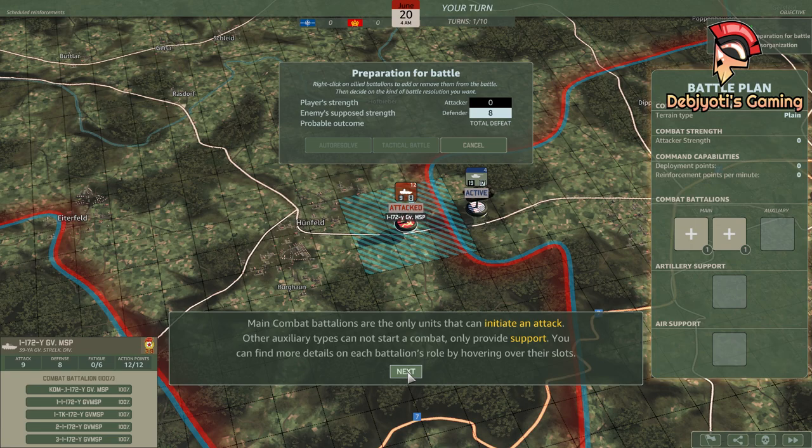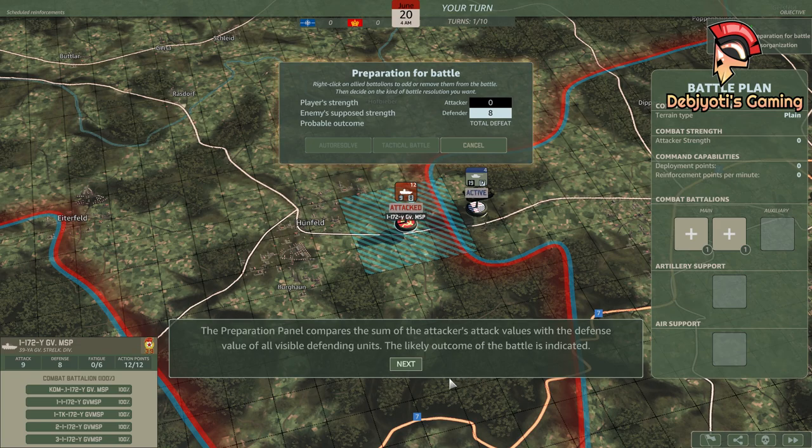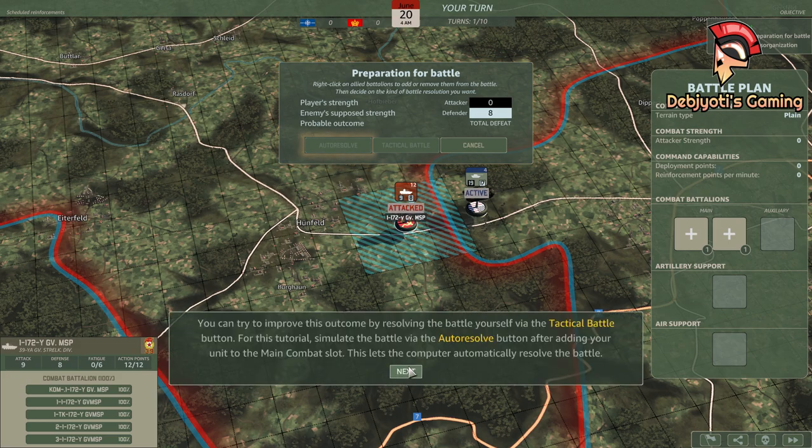You can find more details on each battalion's role by hovering over their slots. Add the 1-11th ACR to the battle plan by left-clicking on one of the main combat slots or by right-clicking on the unit's model in the campaign view. Empty a slot by right-clicking it or on the in-game model. The preparation panel compares the sum of the attacker's attack values with the defense value of all visible defending units. The likely outcome of the battle is indicated. You can try to improve this outcome by resolving the battle yourself via the tactical battle button. For this tutorial, simulate the battle via the auto-resolve button after adding your unit to the main combat slot. This lets the computer automatically resolve the battle.